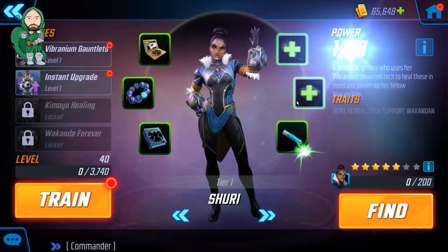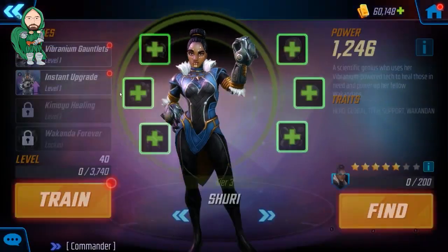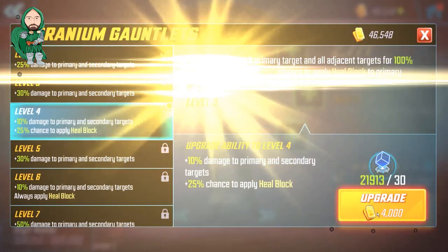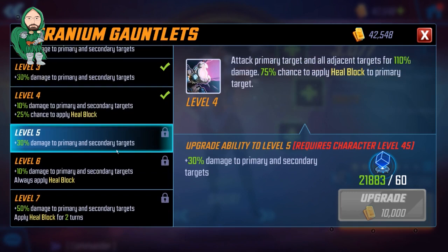As with any 5-star character, she's probably going to scale a little bit better than any of your other Wakandans you have at 2 or 3. Here we can take a quick look at her abilities. While she's probably not going to be optimized until 6-6-6-4, we can kind of see where her abilities become optimized.